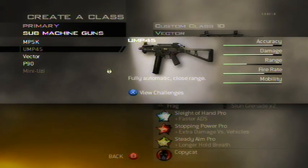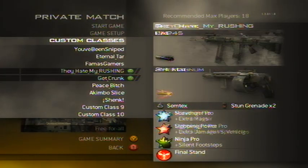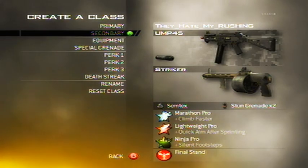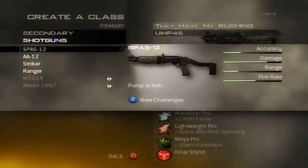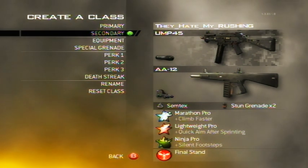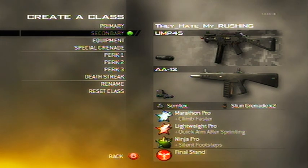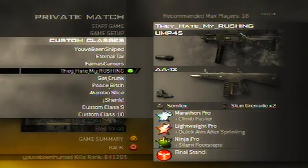When using an SMG, I would recommend the silencer for rushing classes. I have a rushing class set up here. Marathon and Lightweight allow you to get there quicker, Ninja keeps you stealthy, and the silencer lets you rush in, kill people, and keep rushing without being detected. The AA-12 is also good as a secondary because it's a very close-range, high-power shotgun.